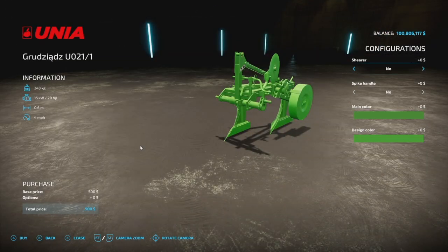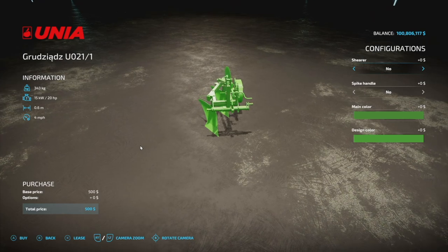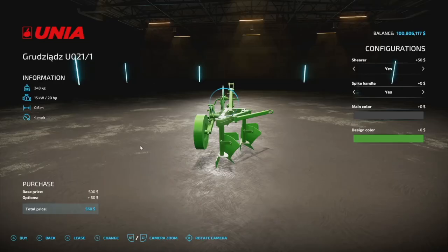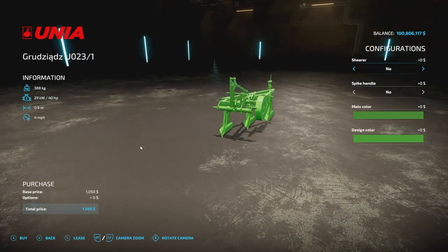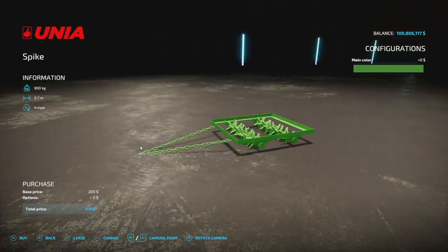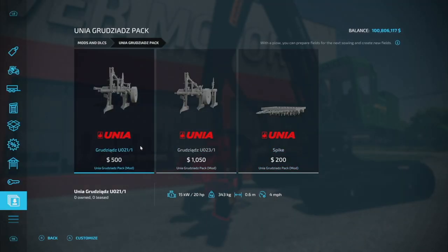Next is the Union G-pack with three items: the U021, U0231, and the Spike. The first plow requires only 20 HP, 0.6 meters at 4 mph, with a shear option. The second is a slightly larger 0.9-meter version with doubled HP requirement. Then there's the Spike, a trailed cultivator that attaches behind the plow at 0.7 meters and cultivates as you go. Slot counts: 3 for the small plow, 3 for the middle plow, and 2 for the Spike.